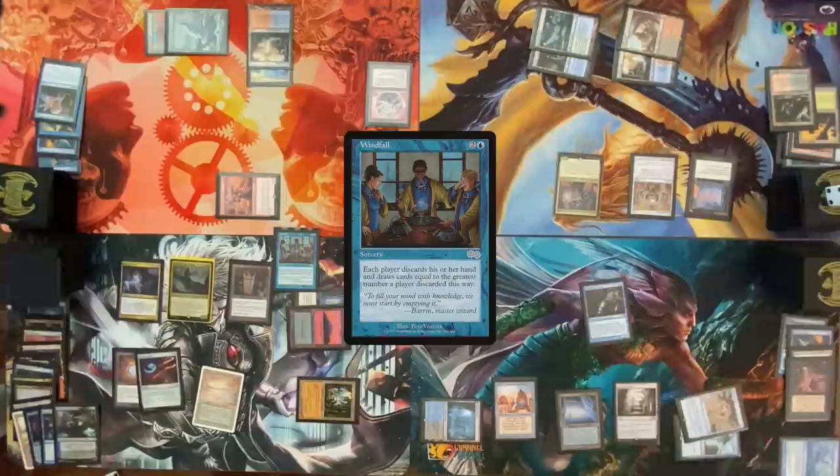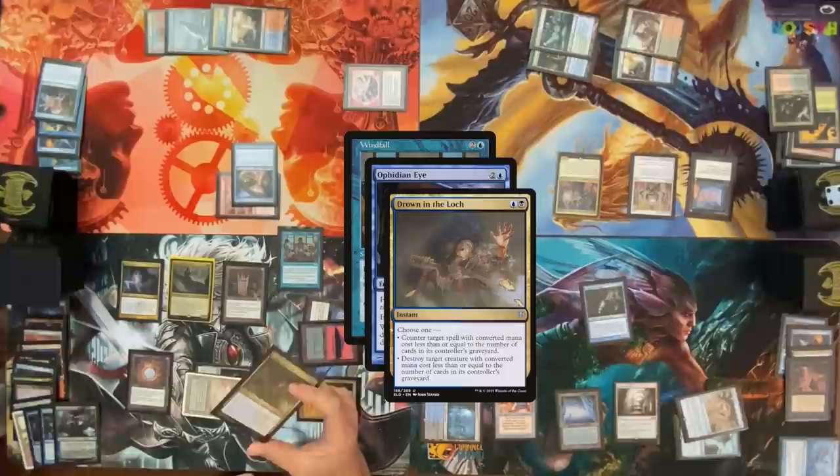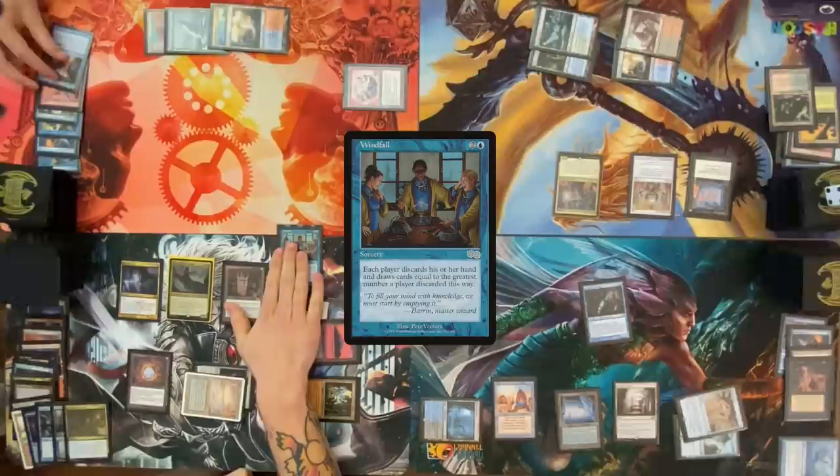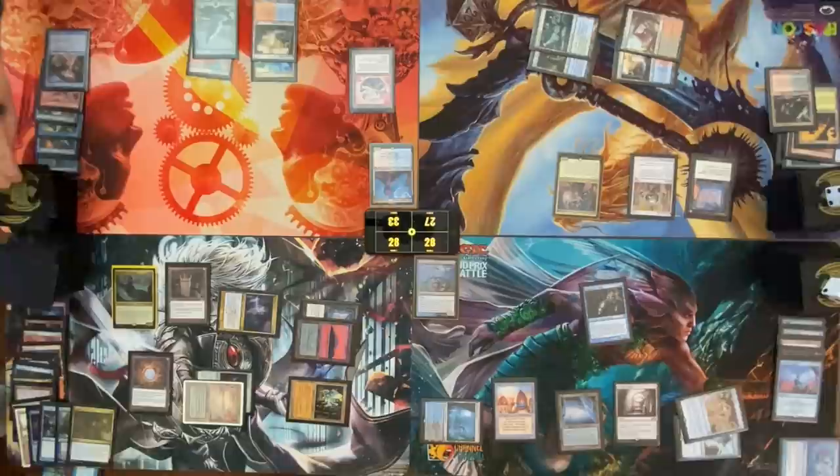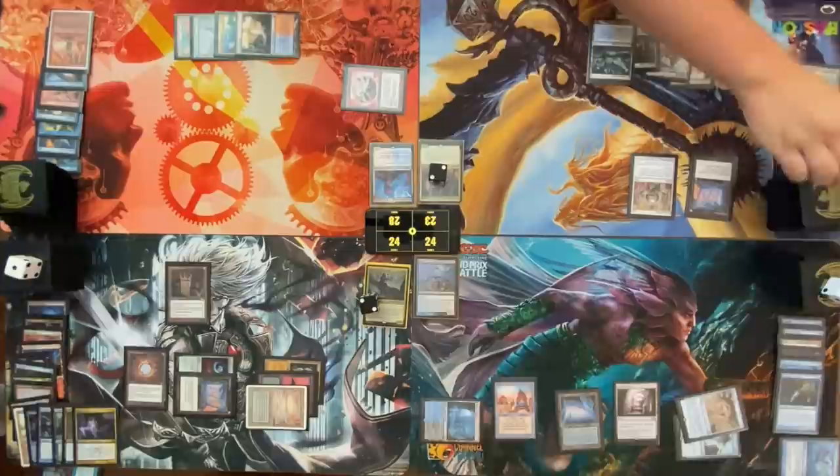Cast Windfall from the graveyard with Kess. Flash in Ophidian Eye targeting Glintward Buccaneer. I'm going to cast Drown in the Lock, choose mode: destroy target creature — choosing Glintward Buccaneer in response to the Ophidian Eye. Windfall back on the stack. Pact of Negation on Windfall. Stack is clear. Let's go to combat — Tyler, I'll attack you for three, then pass my turn.